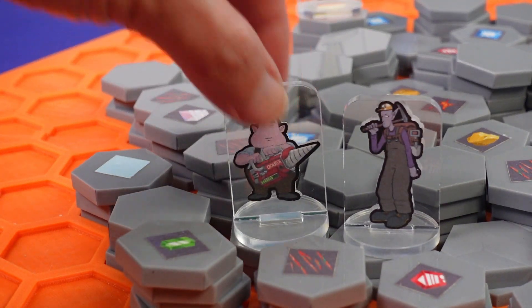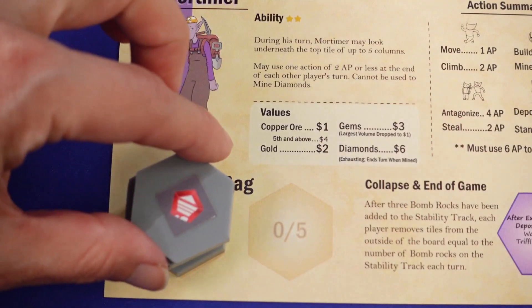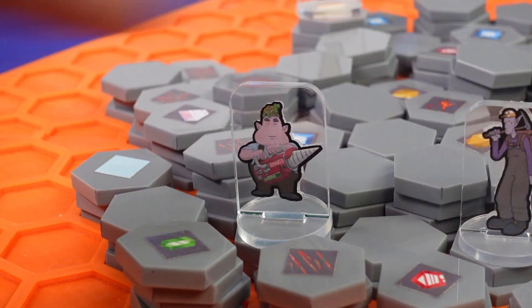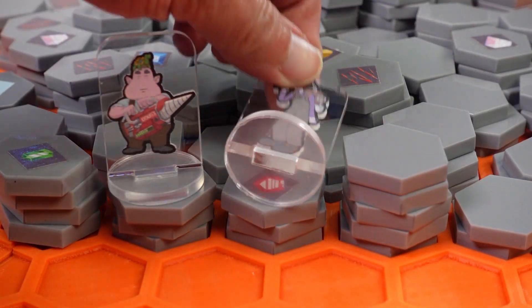Riches are limited in this mine, and players will do anything to beat each other to the best goodies. Move next to an opponent and spend three action points to steal the top item from one of their bags. Or spend four action points to push them away or knock them down. All of the best resources for me!